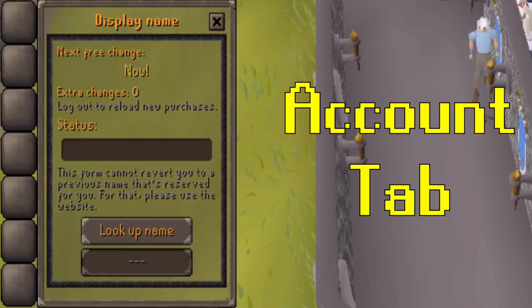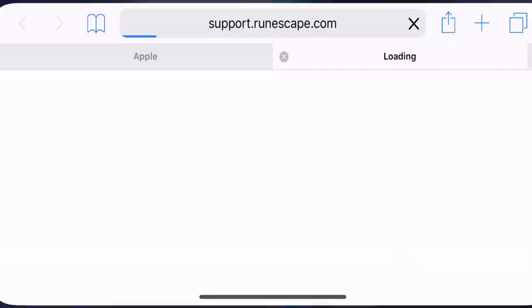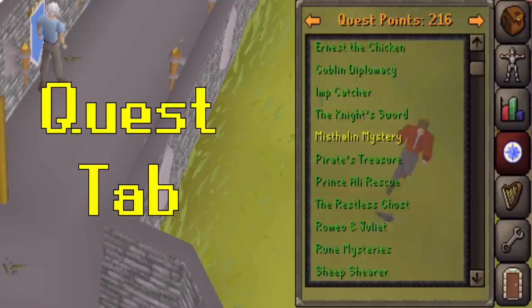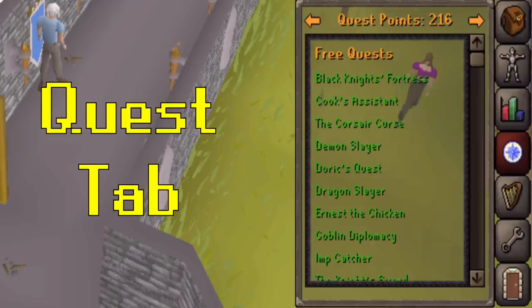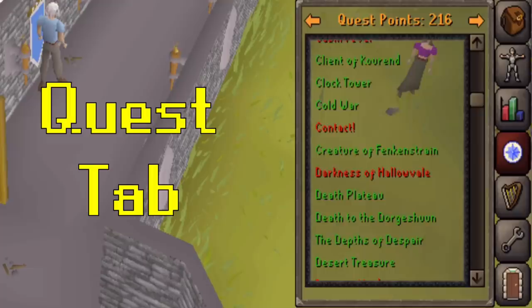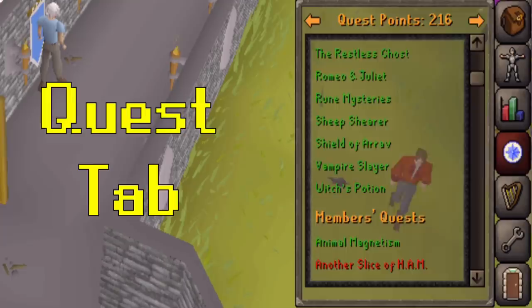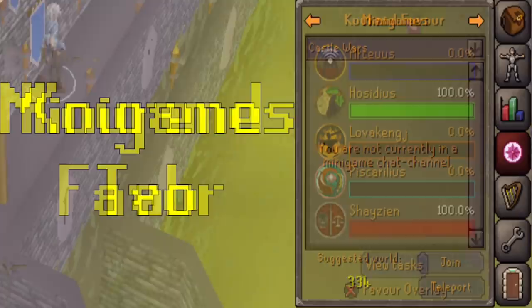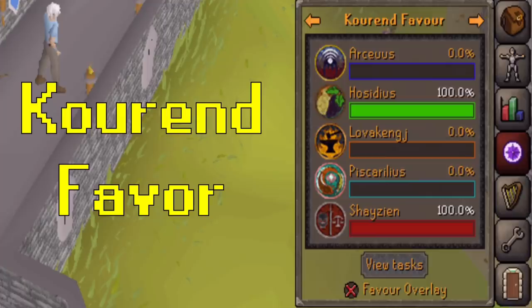In the account tab, you can see how many days of membership you have left, how many bonds you have, view your in-game inbox, and change your character's name. There are also links to the Old School website and customer support. The quest tab displays your quests — green means complete, yellow means started, and red means not started. The minigames tab lets you look at different minigames and teleport to some of them. As a free-to-play user, you only have access to Castle Wars, Last Man Standing, Clan Wars, and the Duel Arena. Achievement Diaries and Zeah Favor are very useful with membership but will be covered in the membership section.